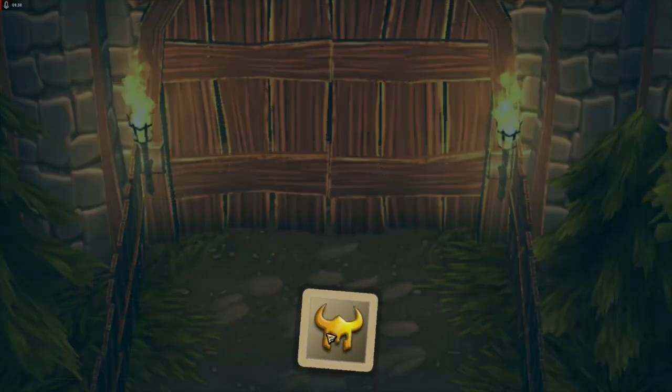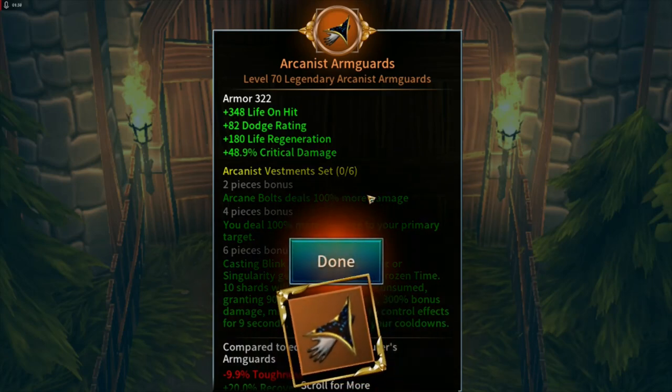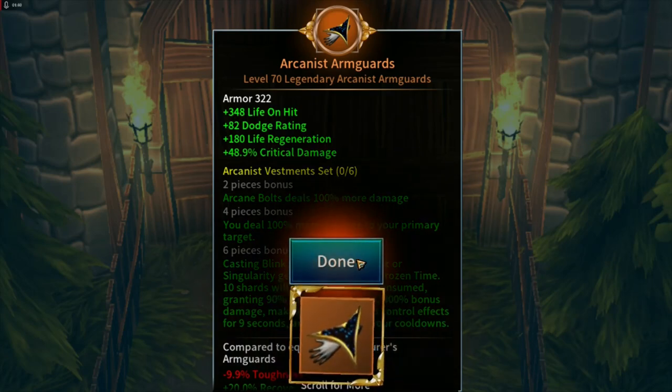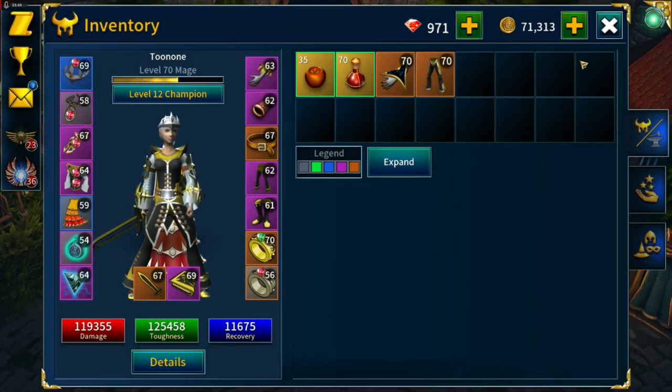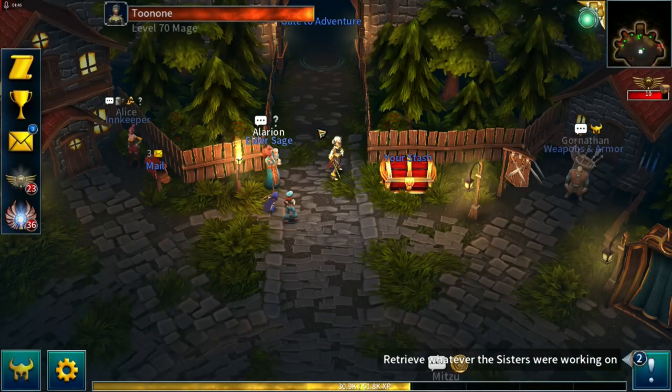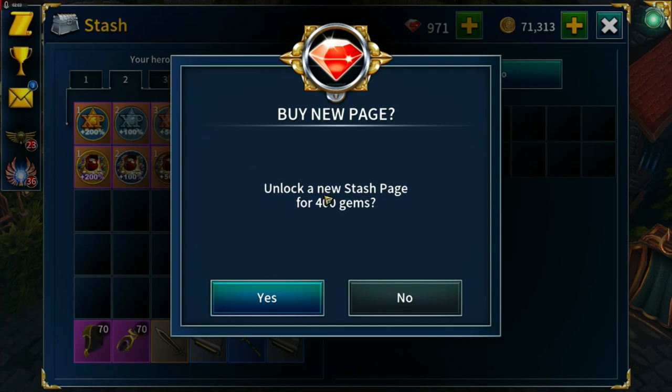The second chest gives us class-relevant Arcanist Arm Guards - I'm probably not going to use those. I'll put them down here ready for salvage later. We're easily going to hit the 1,000 gems I want - 400 more to go.